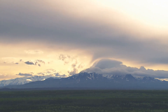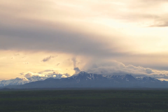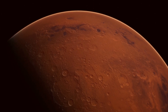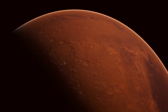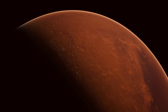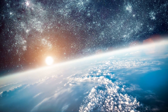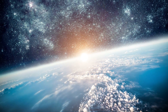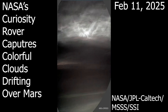Besides that, Mars also lacks strong weather systems to break it up, so it just keeps stretching on until it dissipates. In general, Martian clouds are far different from Earth's. Since the atmosphere is so thin — less than 1% of Earth's — clouds form at way higher altitudes, around 50 to 80 kilometers up. For comparison, Earth's clouds generally form between 2 to 18 kilometers, depending on the type of cloud.